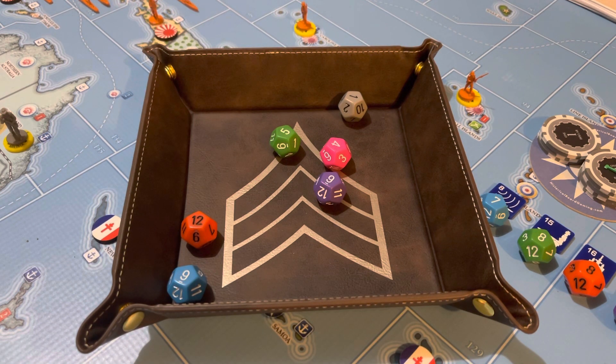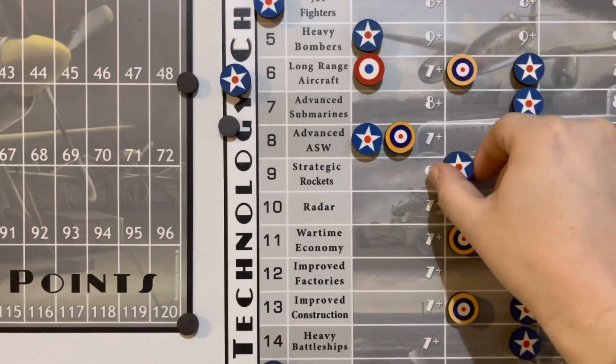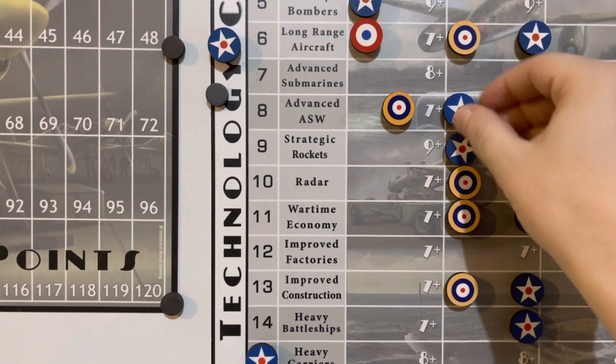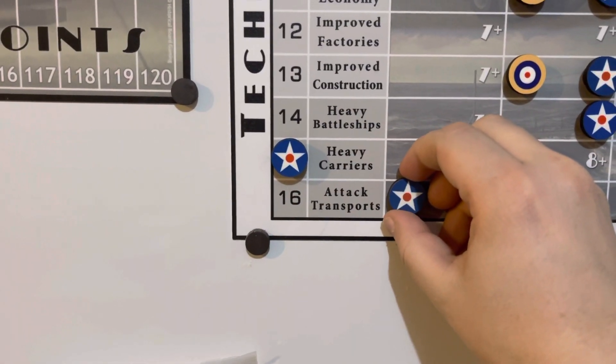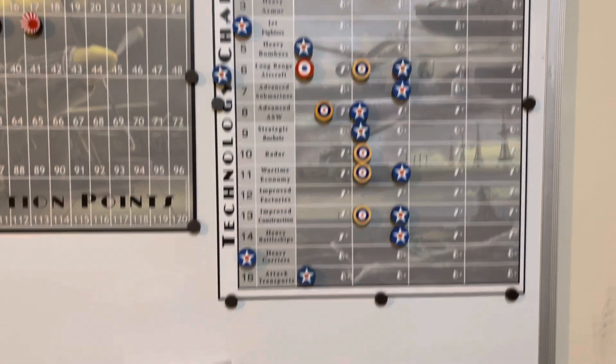It looks like we did hit Advanced Anti-Submarine Warfare, Attack Transports, and Strategic Rockets. So another 3 out of 6. Let's go ahead and adjust the technology chart. Advanced Anti-Submarine Warfare goes to Stage 2, Strategic Rockets goes to Stage 2, and Attack Transports is at Stage 1. We're doing pretty good on tech rolls so far this game.